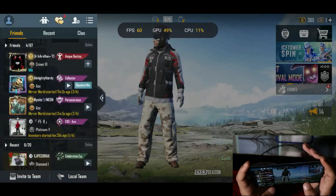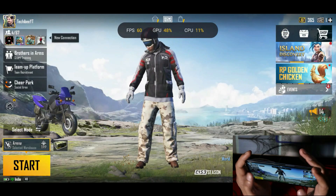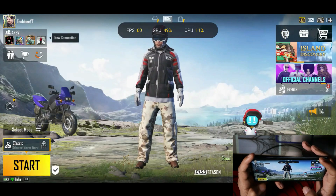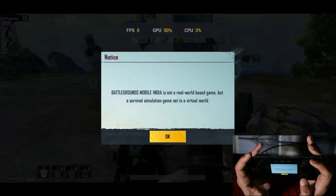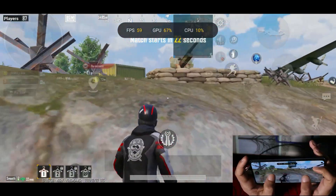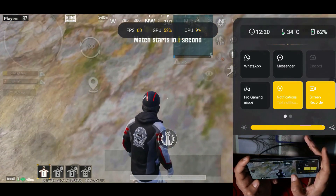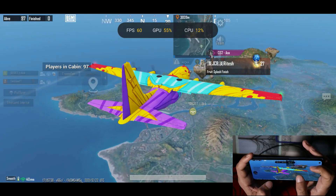Now let's play one Erangel match to get a fair idea — we'll try to land at a hot drop and see whether any frame drops occur. I'll be playing duo instead of squad because we don't have team members right now. With the TDM, the device was performing pretty well even with normal mode — we haven't even enabled high performance mode yet. We'll only enable high performance mode if we see frame drops. In the lobby, the device is maintaining between 55 to 60fps, and the battery is only 4% down in seven minutes.